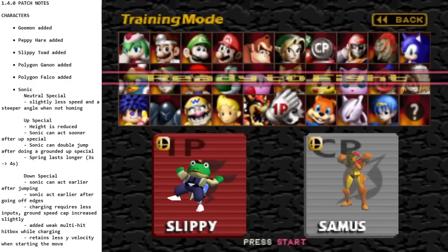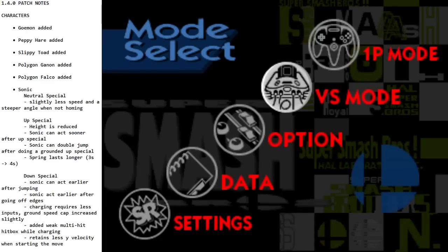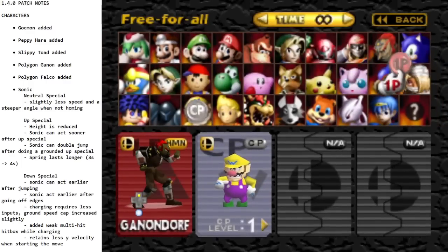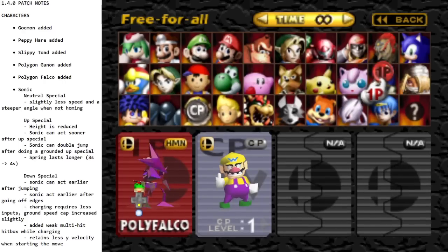Let's go into more patch notes now. Not a ton of stuff this patch — it feels like not quite as robust as some of the other ones, not as many things got added, but we did get three characters so that's kind of crazy. Also, more polygons got added — the remix polygons. We got Ganon, who's supposed to resemble Pig Ganon, and also Falco, who looks pretty cool.